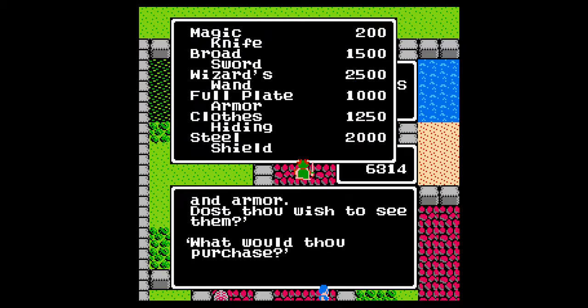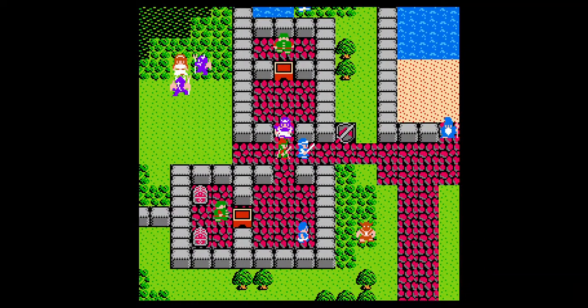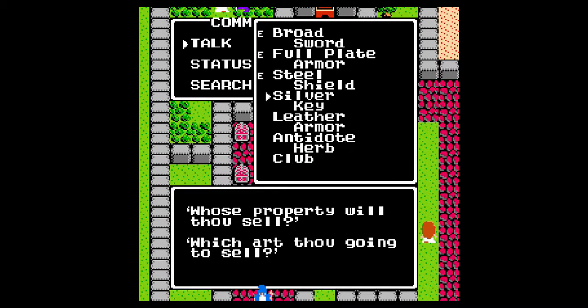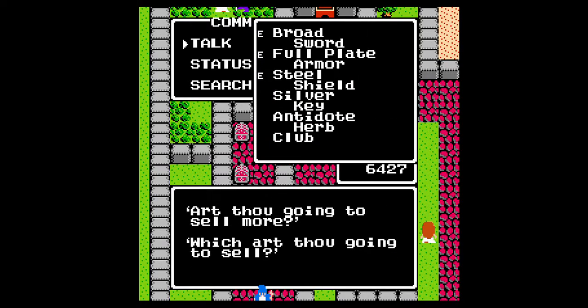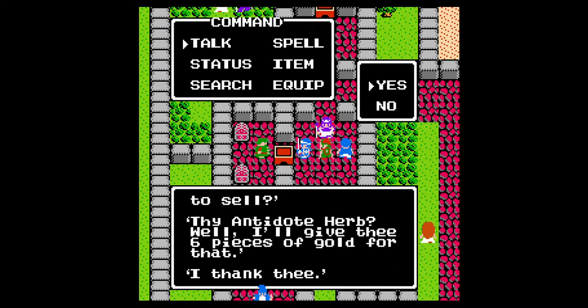Let's check the magic knife. I'm pretty sure we have the best gear for everyone right now. I'll have to reference the guide, but I'm pretty sure our equips are basically at their best. Let's sell any items we don't need. Since we're here at Leon Port, let me just clear up my inventory and everything.